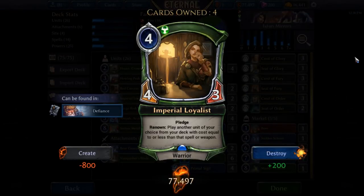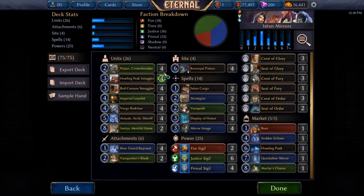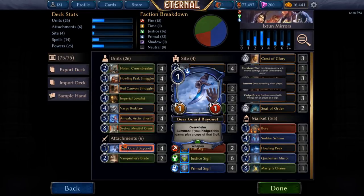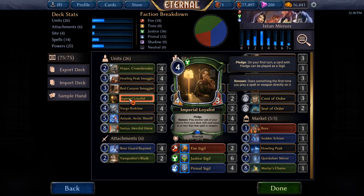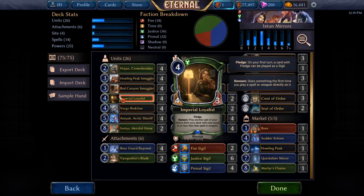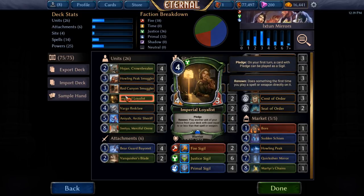We have Imperial Loyalist — a card you might have seen in some of these lists occasionally. I really like it if you're going to be trying to use the mirror images. It pledges for one, and when you Renown it, you can play another unit of your choice from the deck with cost equal to or less than the spell or weapon you play on it. Croviat Palace, interestingly, has Withstand, which gives plus four plus four and Aegis, and its cost is five. So you can basically grab almost anything in your deck by going Imperial Loyalist into Croviat Palace, and you end up with an eight-seven Endurance Aegis unit. Plus, it helps all your pledge stuff for Bearguard Bayonets, and if you use a Mirror Image on it, you can get any of your Smugglers or Hojin, which is quite powerful.